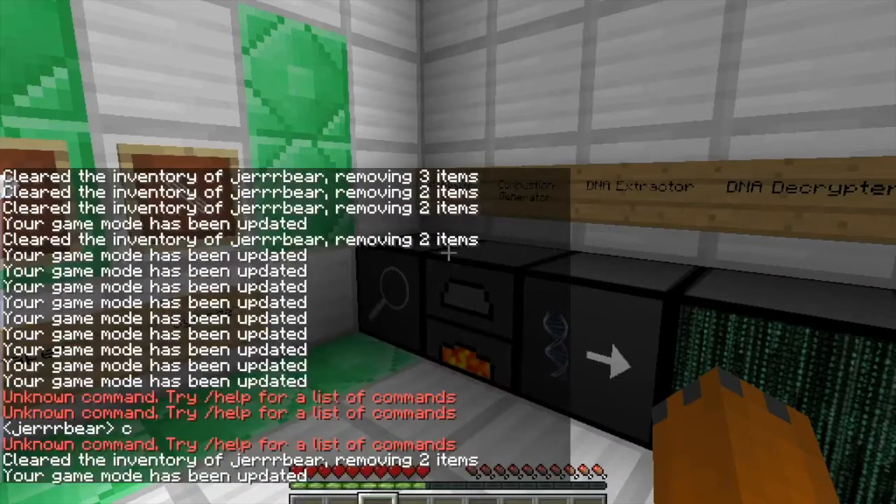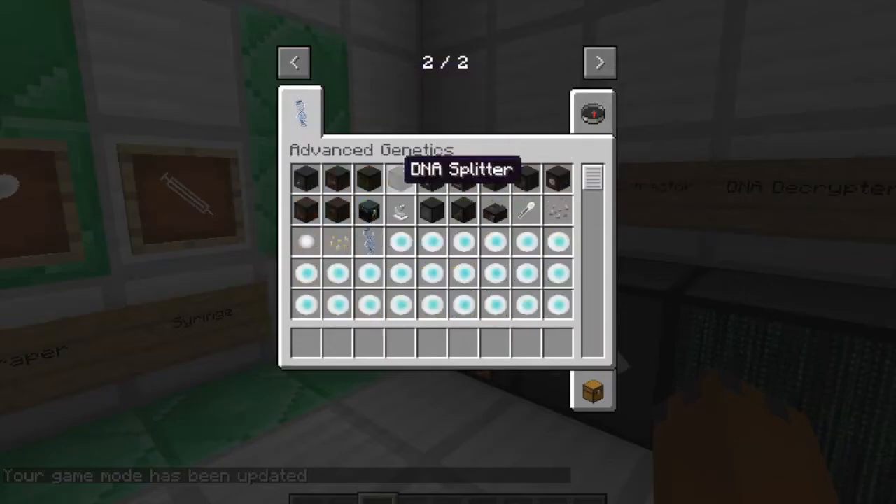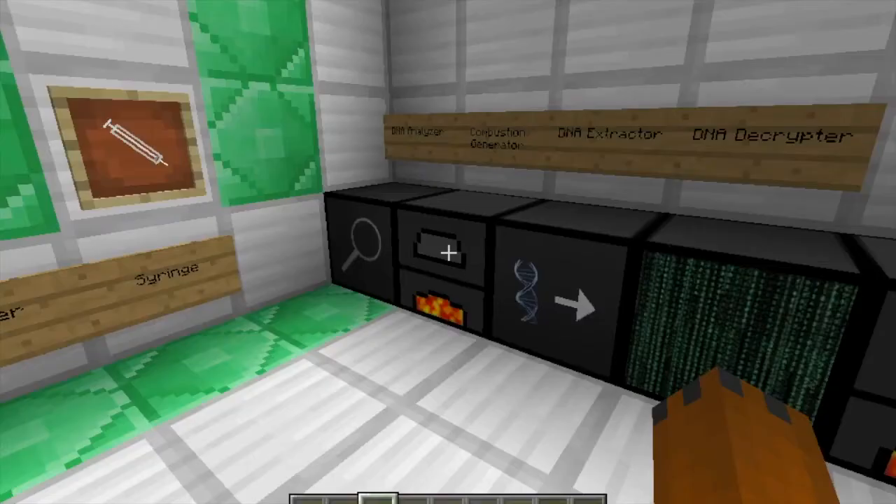Let me just show you the recipe for the Combustion Generator. The Combustion Generator is crafted just like so — you have three iron on the top, three iron on the bottom, a spider eye, and two furnaces. That will give you the Combustion Generator.